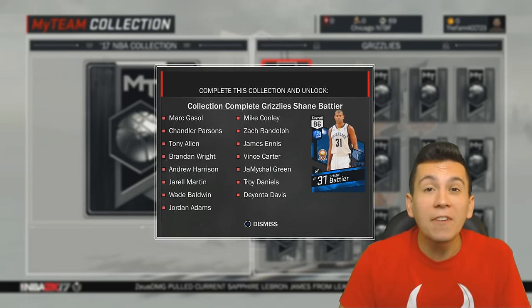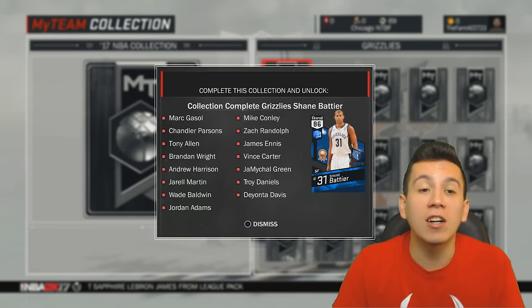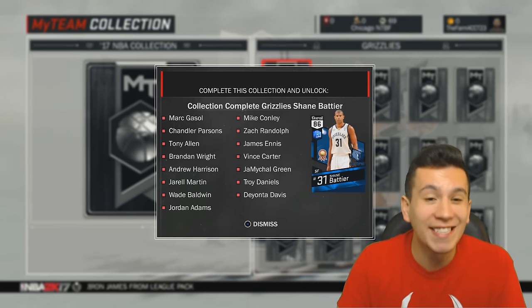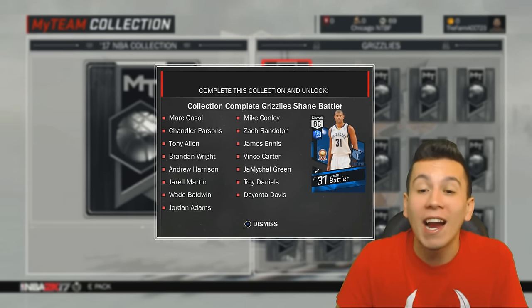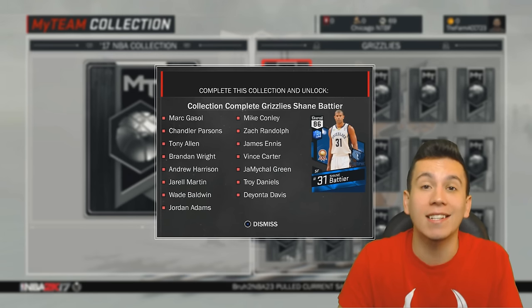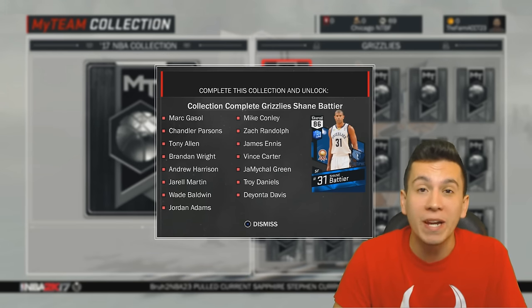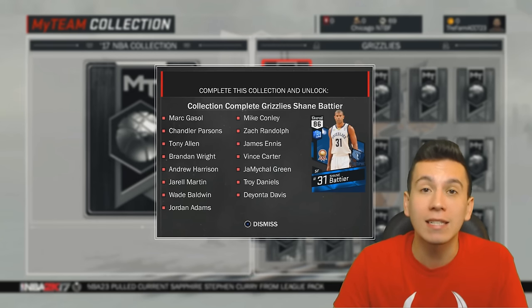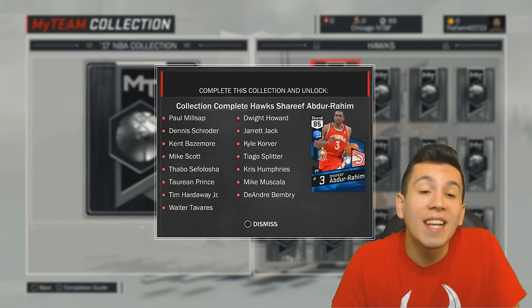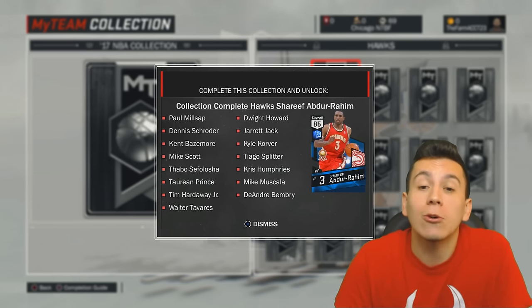The Grizzlies — I feel like this is a really good collection for you guys to complete. They don't have any Emerald or above cards; everything is gold and below. Marc Gasol, Mike Conley, Chandler Parsons, Zebo, and Tony Allen are all gold cards, which aren't going to be that hard to find. And Shane Battier at an 86 overall is going to be a great defender who can shoot the three — that might be a really good card in the early stages of your MyTeam. The Hawks may be another good one to complete. I don't think any of these cards are Emeralds, and Shareef Abdur-Rahim is pretty cool in 2K, so that might be a good collection to complete as well.